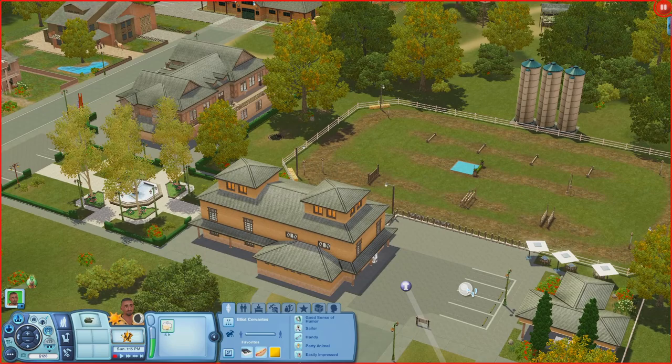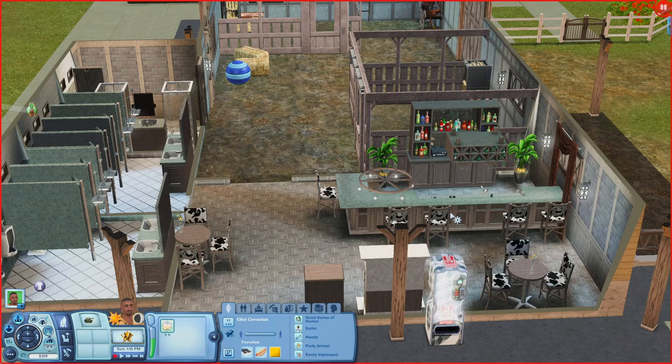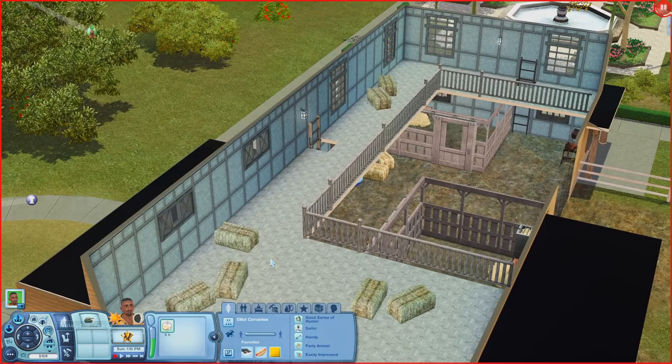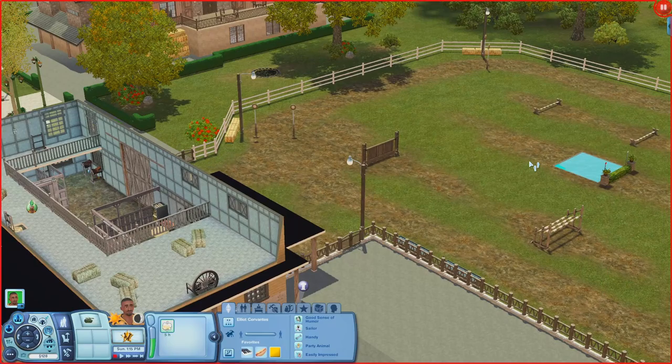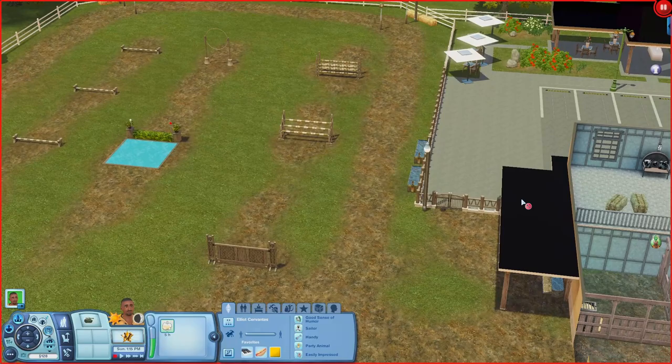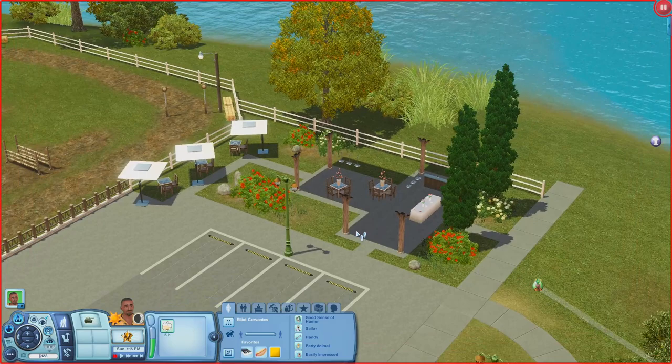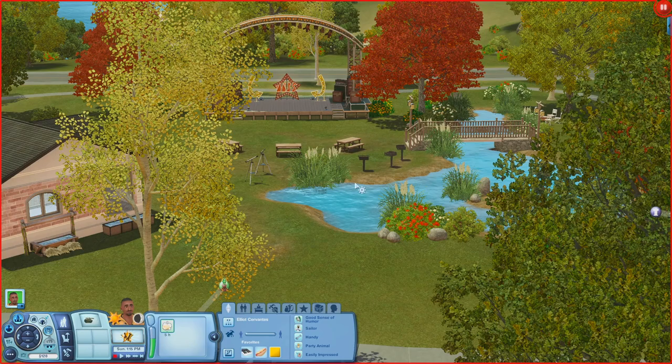Now let's check out the Equestrian Training Grounds. The main building has a bar, tables, bathrooms, showers, and stables for horses. Going up a ladder there's just hay and a place to sit. Outside there are training grounds for horses to race and jump, tables under an overhang, and below that a buffet table, bar, and more tables.